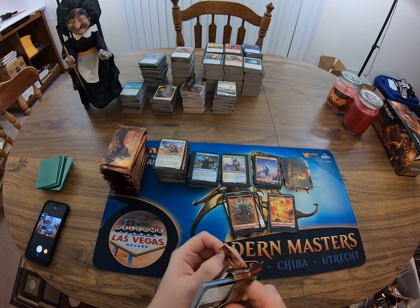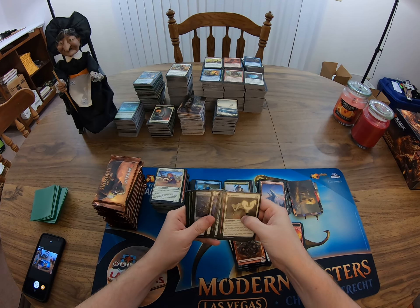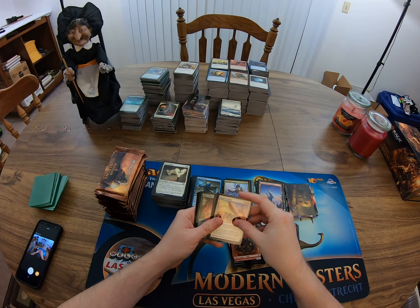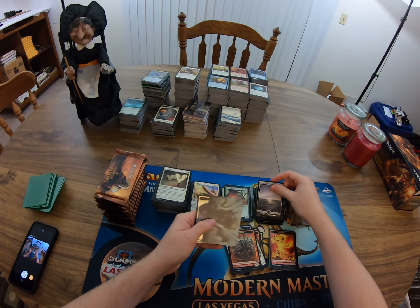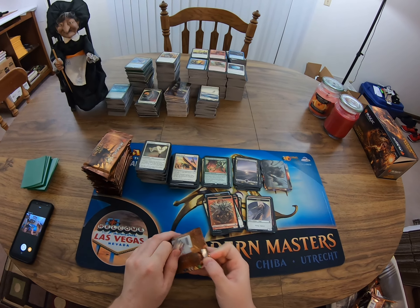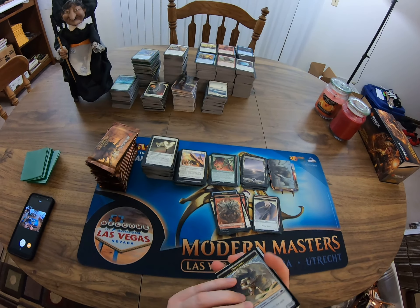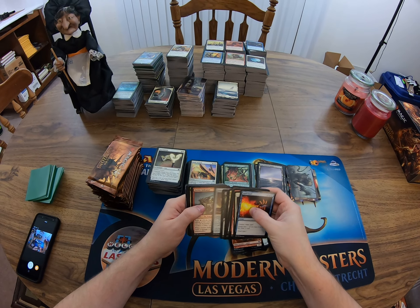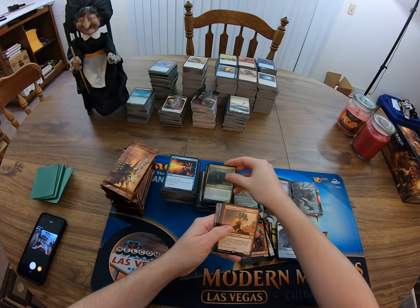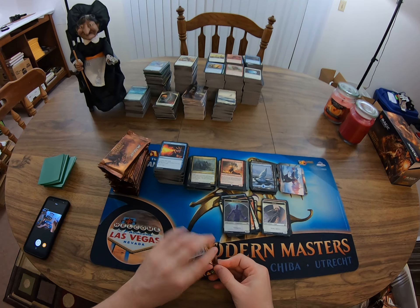Ah, come on. Reprobation, Battle Screech, Deep Forest Hermit, foil angel token — looks pretty sweet. Rot Widow pack. Talisman, got a Planebound Accomplice — not so much. Shapeshifter token.